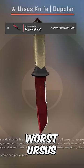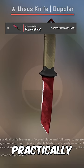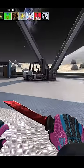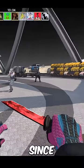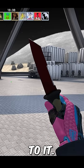This is somehow the number 1 worst Ursus Ruby and Ursus Toppler in CSGO. It has practically no wear on it — it's a .07999, which is practically unbeatable to unbox since the float cap is .08 and there's no other Ursus Ruby close to it.